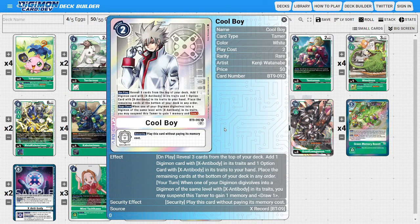The last Tamer of the deck is two copies of Cool Boy, because Cool Boy is that good a card to run in virtually any X-Antibody based deck. He has a nice on-play ability where we reveal the top three cards of our deck, add a Digimon with X-Antibody in its traits and one option card with X-Antibody in its traits from among them into our hand, then the rest go to the bottom — great for finding important parts and pieces like Grandis Kawagamon. His secondary ability states that when one of your Digimon Digivolves into a Digimon of the same level with X-Antibody in its traits, we can suspend this Tamer to gain a memory and draw a card, giving us extra resources for more powerful plays.